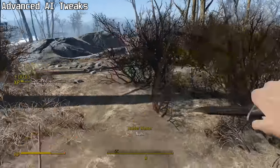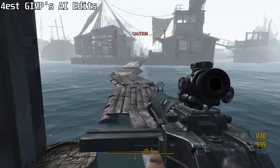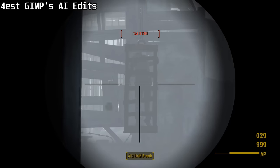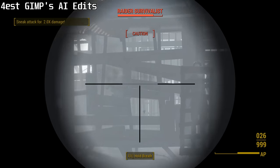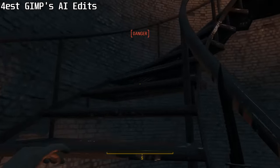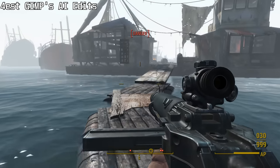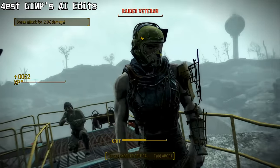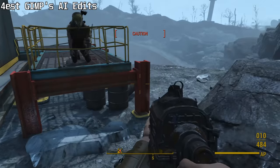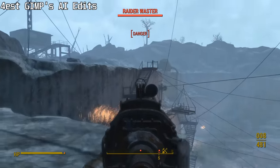I would highly recommend ignoring Advanced AI Tweaks and instead taking a look at our next mod, Forest Gimp's AI Edits. This mod is based on Advanced AI Tweaks, but it doesn't make the AI unable to block, and it is generally more conservative with its changes. Forest Gimp's settings are usually halfway between vanilla Fallout 4 and Advanced AI Tweaks, so stealth is a lot harder than vanilla but not as hard as Advanced AI Tweaks. Detection distances have been increased, but only by a little bit. Gunfire is louder than vanilla but not as loud as Advanced AI Tweaks or Arbitration. Combat styles have been edited, but beyond making AI shoot slightly more accurately, I'm not sure these edits do much. It just increases the AI's abilities in a sensible manner, making it a good choice for those who don't want a mod that'll break quests and turn the Commonwealth into a warzone.